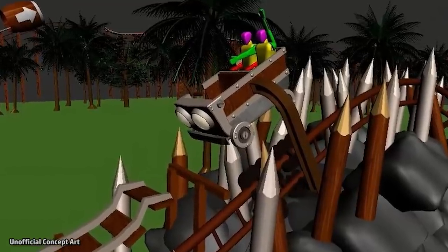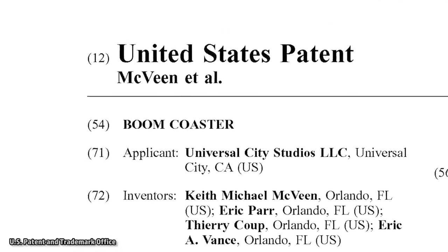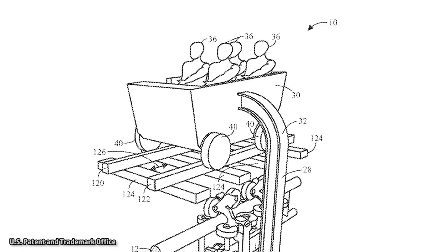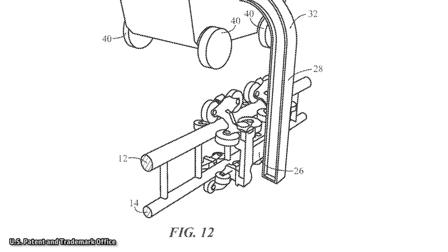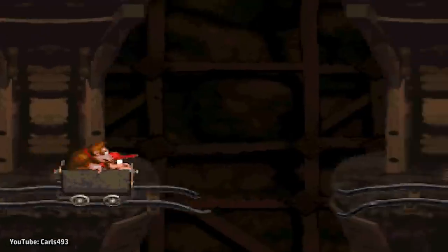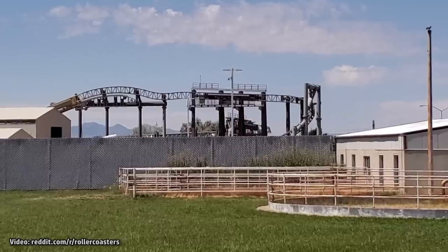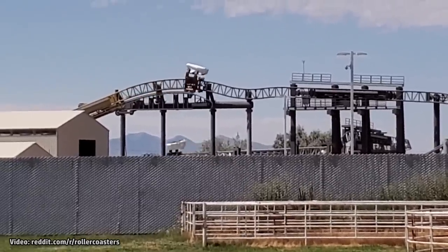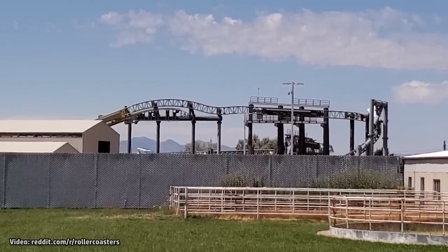The Donkey Kong roller coaster attraction is expected to use a new type of technology patented by Universal called the Boom Coaster. The design has four riders in a mine cart shaped vehicle in two rows of two. The cart appears to run along a regular track, but in actuality glides along a sideways track that is hidden beneath. This design allows the mine cart to appear to jump over gaps in the track, just like in the video games. Small launches will send the mine cart soaring over what will look like gaps in the track, but the actual coaster wheels will always remain on the real track, hidden below and behind scenery.